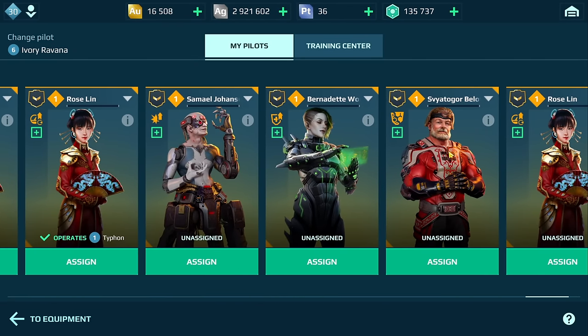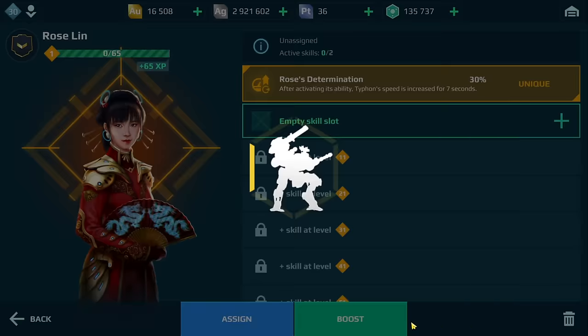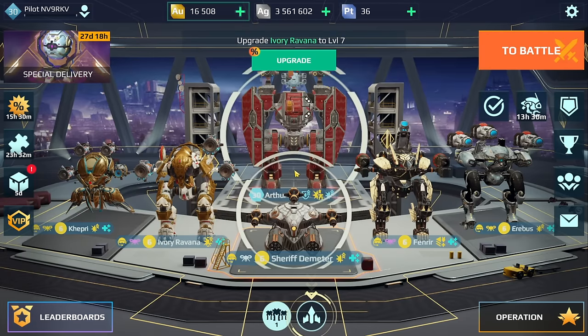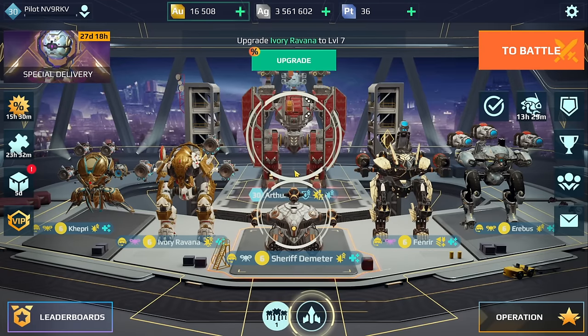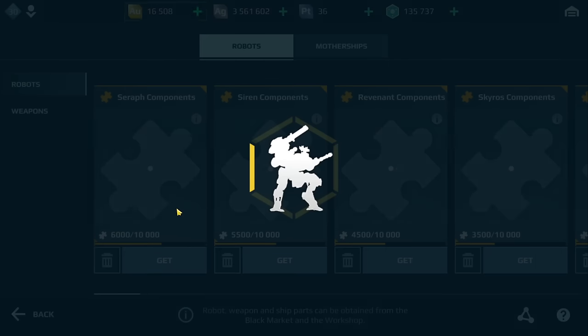We have two Roselins too. I just want to show you - see how I'm getting more silver. I have about at least 15 or so pilots I can get rid of. That's roughly about 10 million silver, and that's kind of how I get my silver.